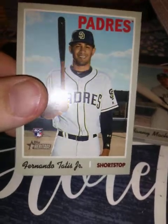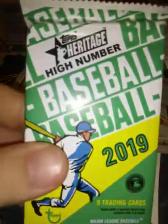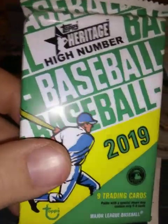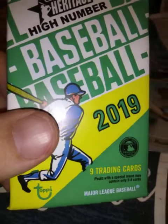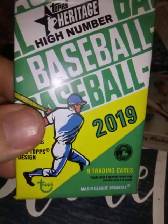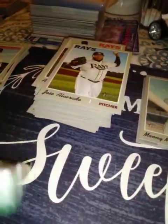Now all I need is an Alonzo and I'll be good. So I got two of the big four — actually, if you count Keston that would be three really good ones. Let me do the last pack mojo for an Alonzo — maybe get the cards dizzy or something so a good one will fall in.